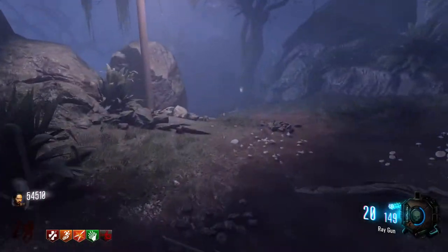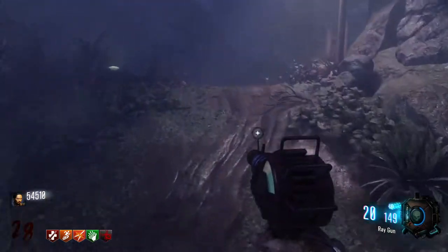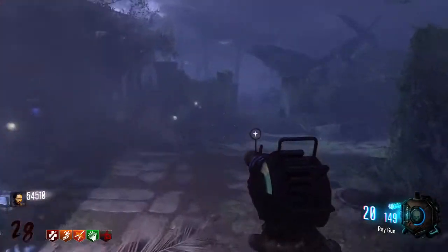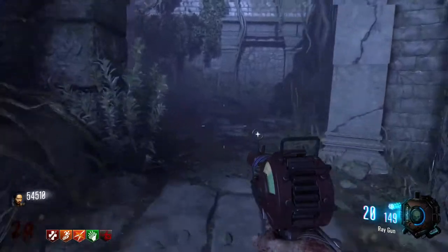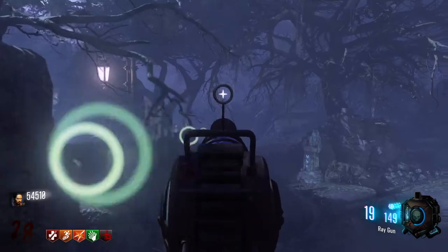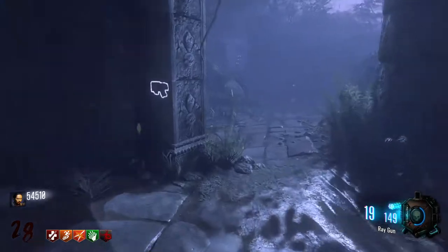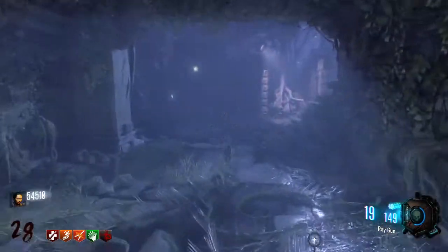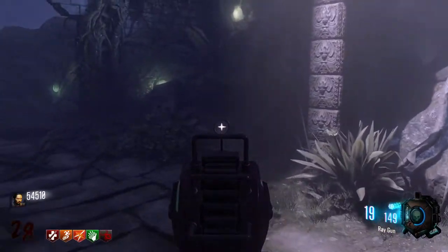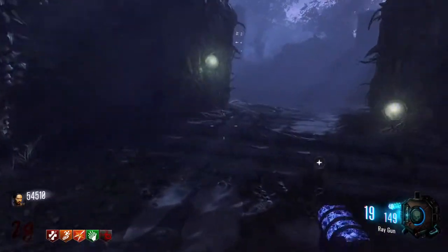Before we go back into the bunker, let me show you the other side of spawn. So as you can see we are in the spawn — that's where we went swimming just a minute ago. Coming around to the other side of spawn, there's a lot of nice stuff on this side. Big parts of the easter egg are over here, and sometimes you can get Juggernog — in my case it was Quick Revive, but it's gone now.